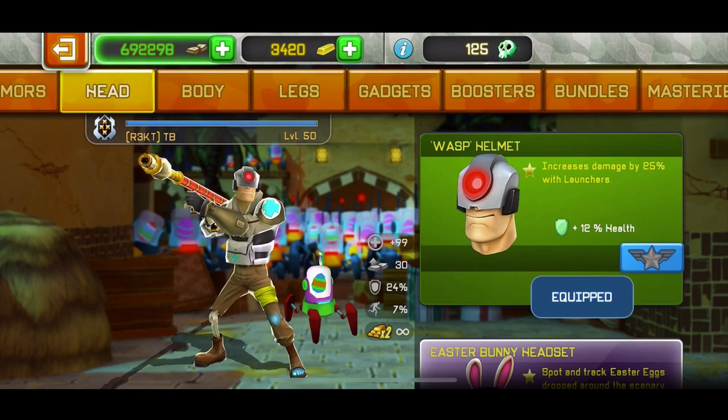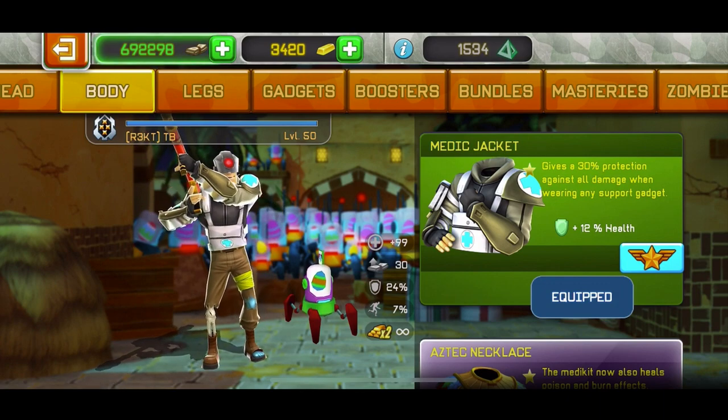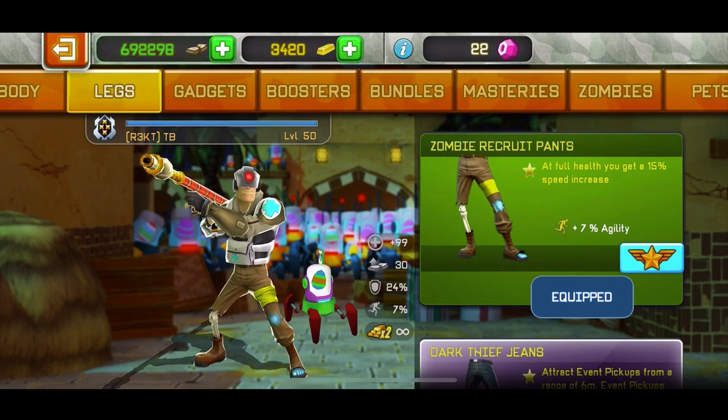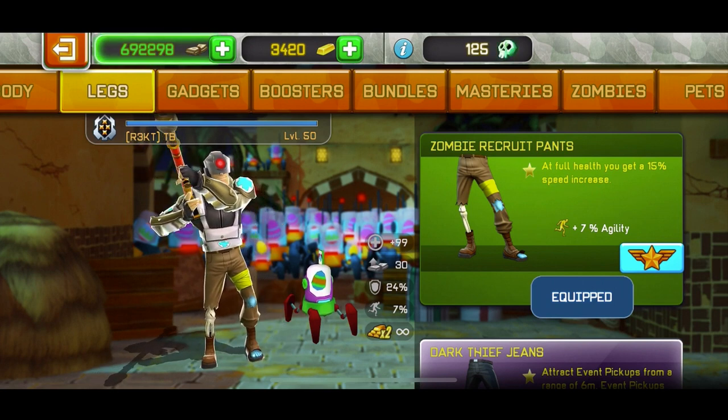So the head I'm using increases damage by 25% with launchers and gives 30% protection against all damage when using a support gadget. You also need the speed increase, so I have health, damage increase, and speed increase — this is really really good. Let's go ahead into missions and test it out.